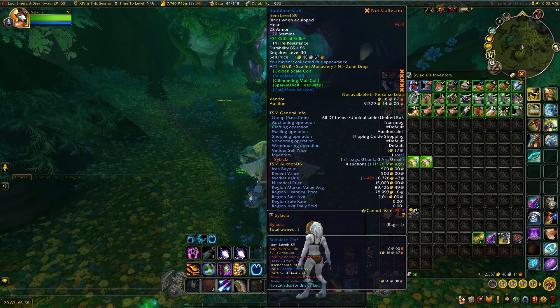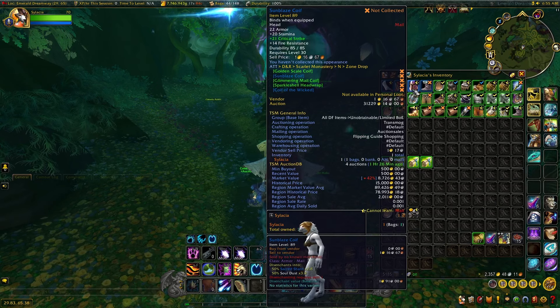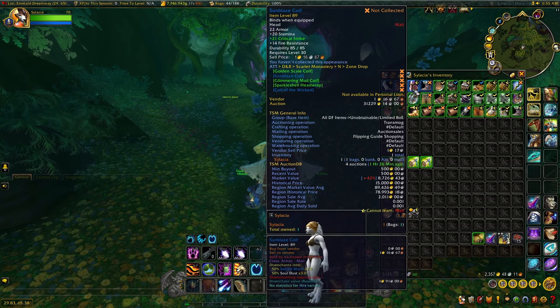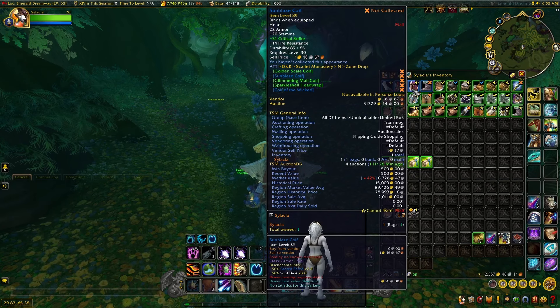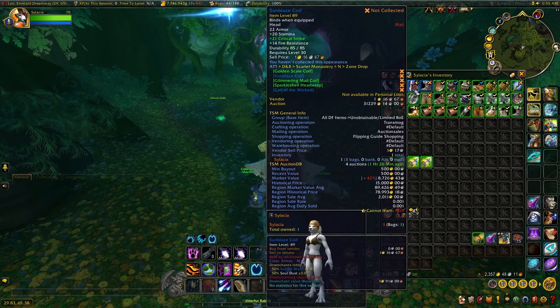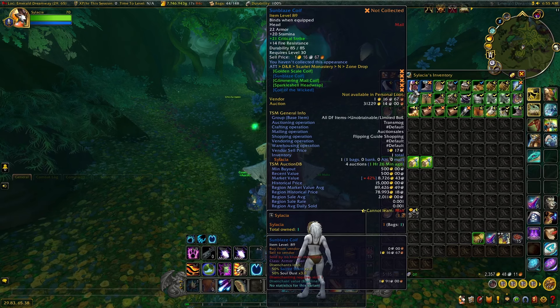The Sunblaze Coif shares appearance with a lot of green, cheap mogs — like the Glimmering Mail Coif is probably no more than a couple thousand gold, same thing with the Golden Scale Coif, which shares the same exact appearance. So if people want to collect this appearance, why would you buy the way more expensive one? So I don't see this one selling too much — unfortunately a little bit of a letdown, but hopefully I'll get something decent for it.